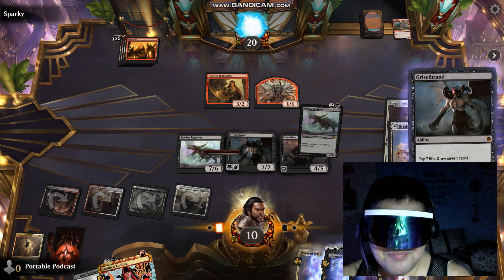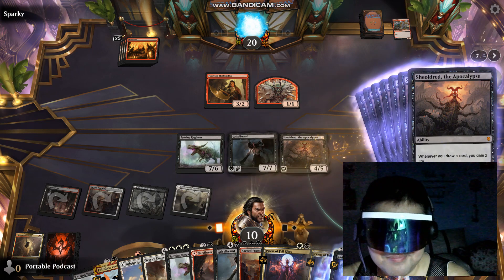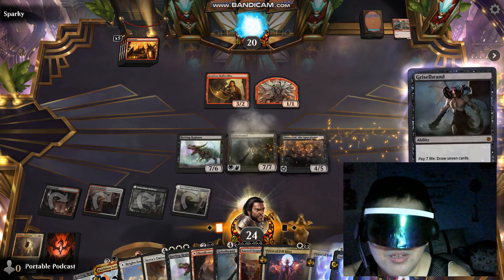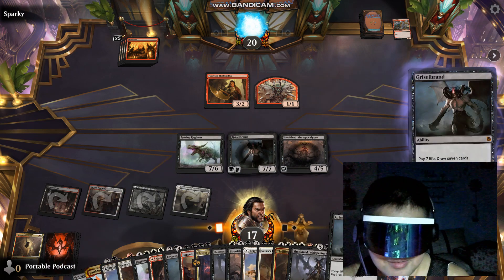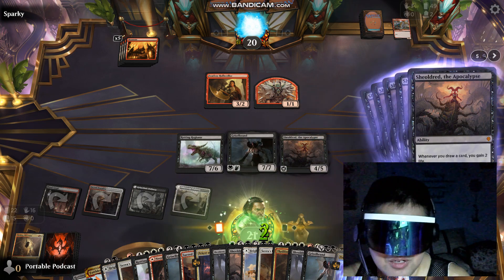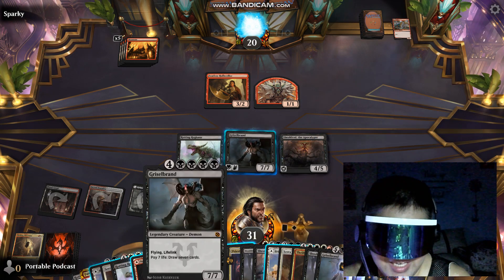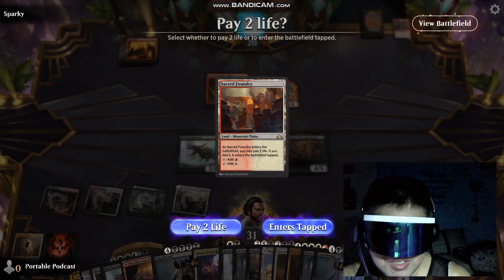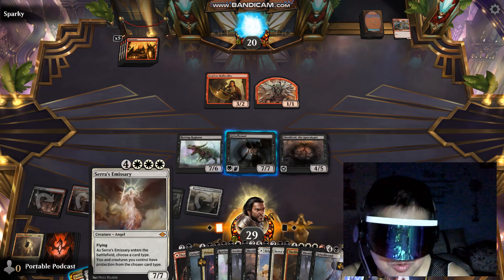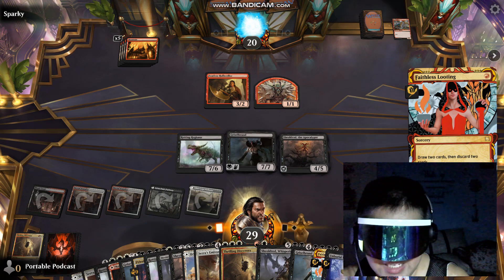Activate. Gain. 24 life — activated again. Gain more life. Holy smokes! Have you seen anything this insane? This is absolutely nuts, absolutely insane. And a Faithless Looting later, we're going to gain even more life.